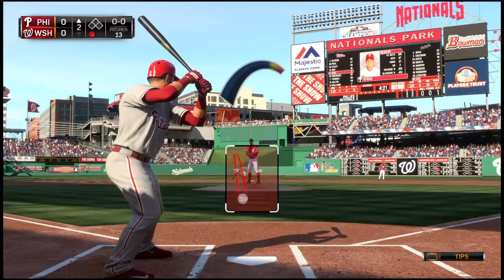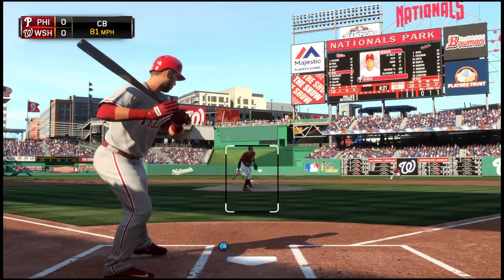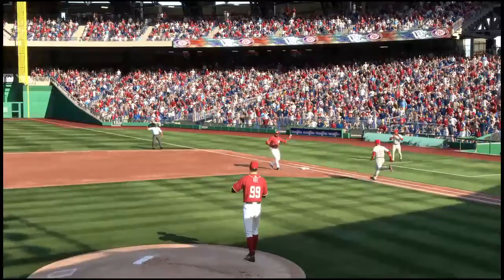One away here with the bases empty. Stepping in is catcher Carlos Ruiz, and here's a called strike to the 36-year-old veteran — nothing and one. It's so important with guys like this to get ahead with strike one, put them behind in the count and on their back foot right away. Swung on and there'll be another chance out there at second — throw over to Ortiz, gets him two down.